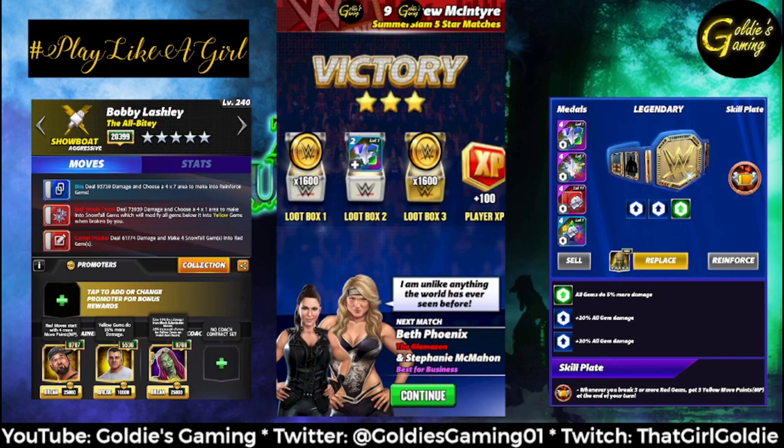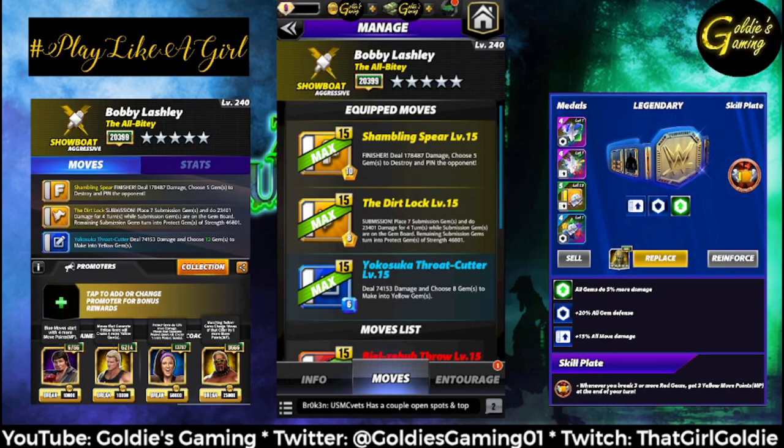Let's take a look at the four-star moveset: double yellow with blue two. We're bringing in the finisher, which is the Shambling Spear — 10 MP, deal 178,487 damage, choose five gems to destroy and pin the opponent. Yellow two is the Dirt Lock — with these puns, like the Dirt Business, come on, that's excellent. It's an 8 MP submission: place seven submission gems and do 23,401 damage for four turns while submission gems are on the board.